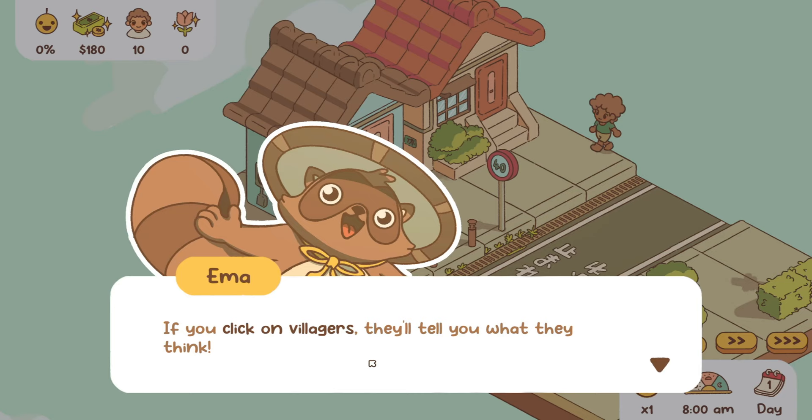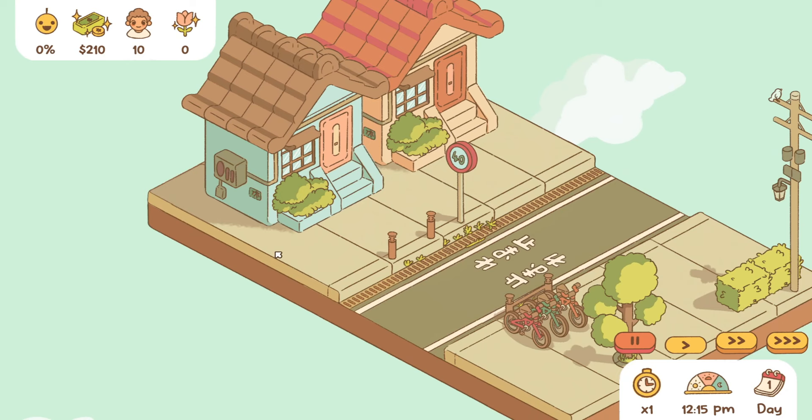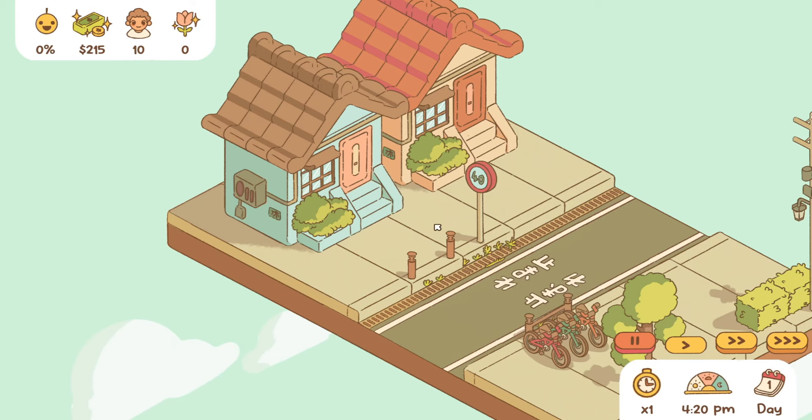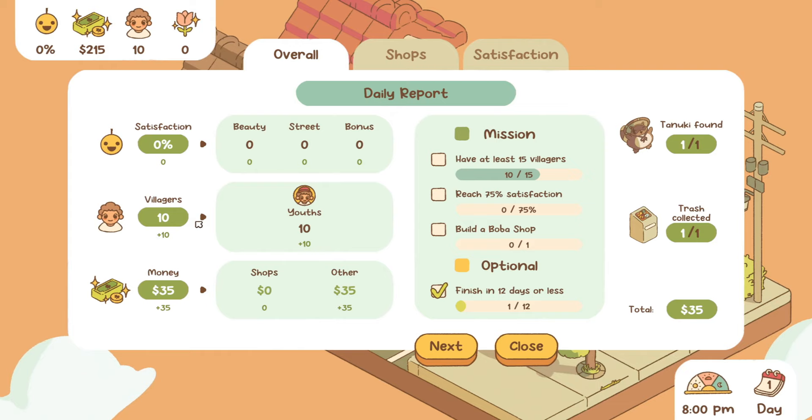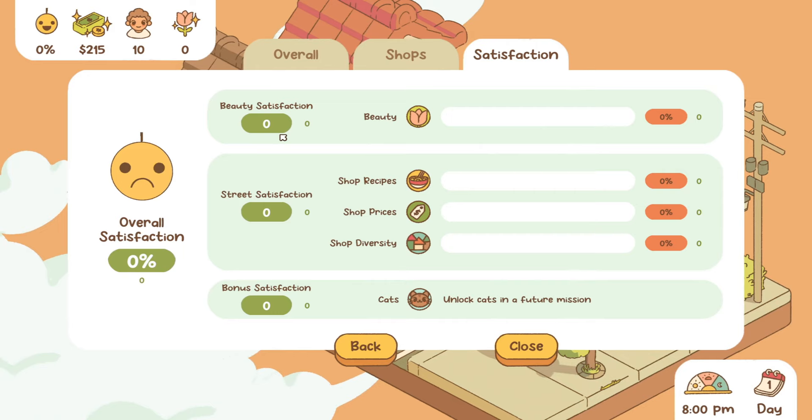Let's start our day. Oh, I thought — hi! Oh, you're going so fast. You're sad. Why are you sad? Overall satisfaction: zero. Villagers: 10. Money was $35. Mission: have at least 15 villagers. So we did add more villagers. I found the tanuki and collected some trash. Shops: we don't have a shop, so beauty and satisfaction are zero. Add beauty to your street to increase villagers' beautification.